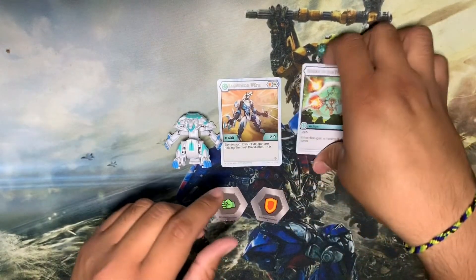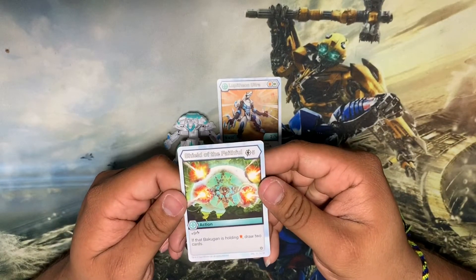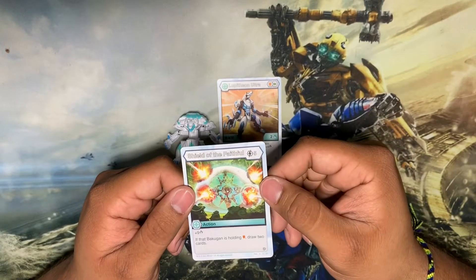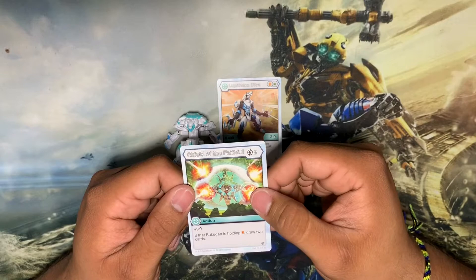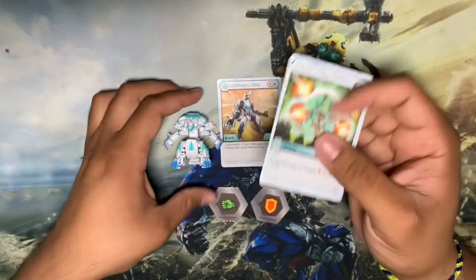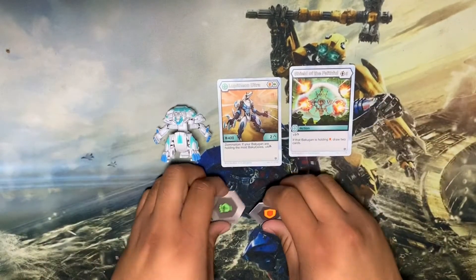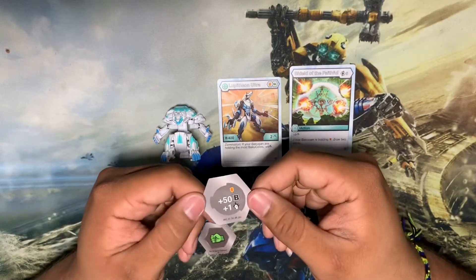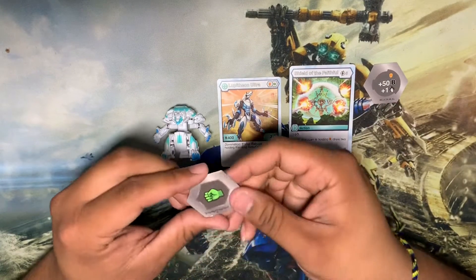Let's take a look at the other card that comes with Lupithion: Shield of the Faithful. Plus 9 damage rating, energy cost of 5. If that Bakugan is holding a shield, draw 2 cards. I'm going to try to build a deck with Lupithion, so this is a really good card to have. Take a look at the icons - build the shield first. Black is plus 50 me power plus 1 damage. It's okay, it's not the best, but it's okay.